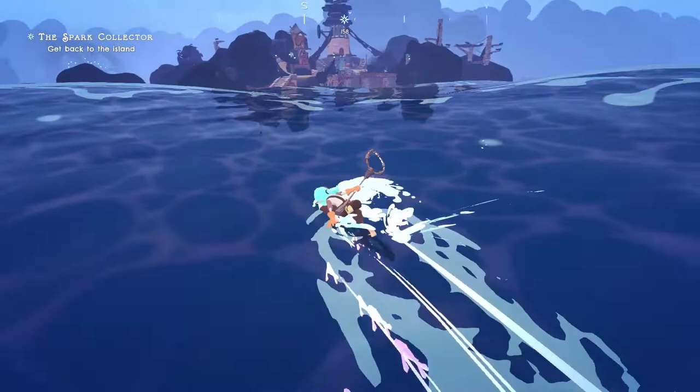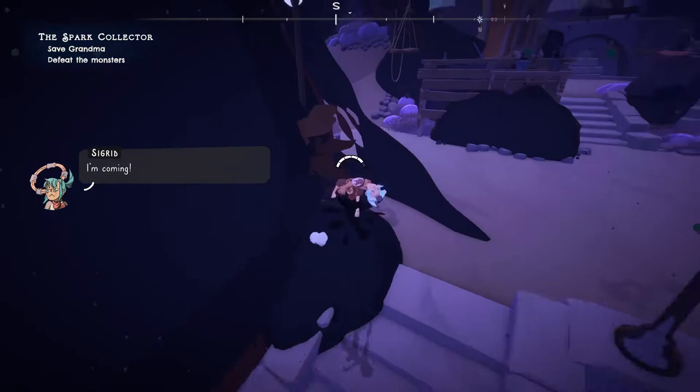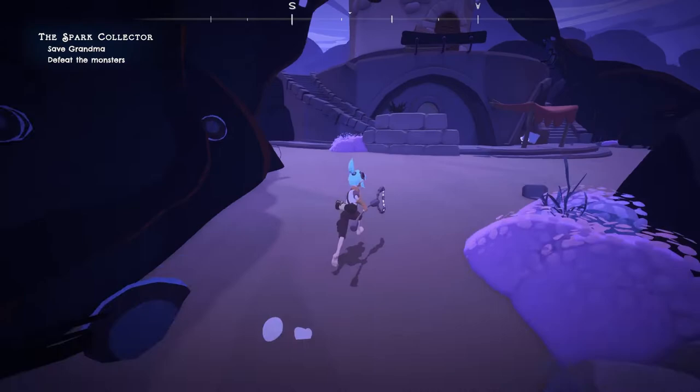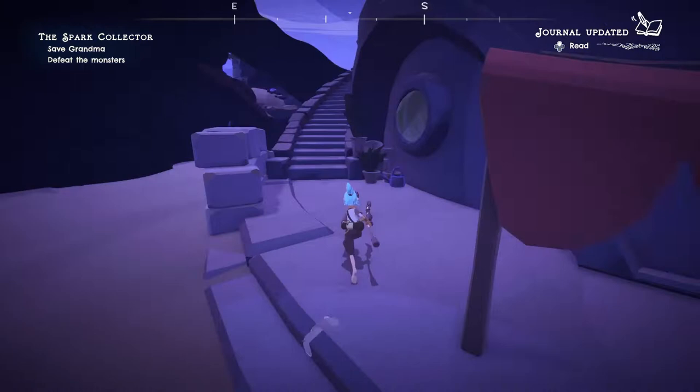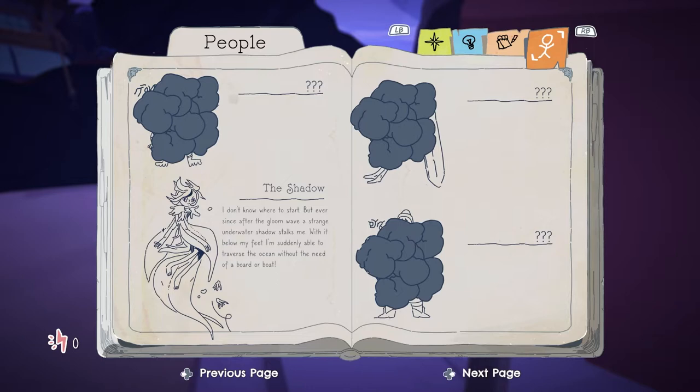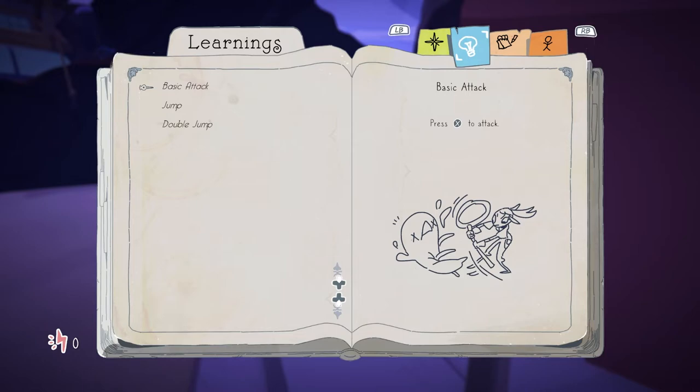Grandma! Grandma, can you hear me? Oh, don't touch that. Got it. So don't touch the goo. Am I going the right way? There's a book. Journal updated. You need a ticket to get into the observatory. The shadow — I don't know where to start, but ever since after the gloom wave, a strange underwater shadow stalks me. With it below my feet, I'm suddenly able to traverse the ocean without the need of a board or boat. So it sounds like a friend. Or somebody luring you in. One of the two.